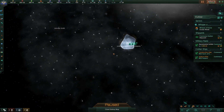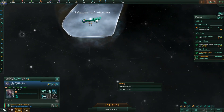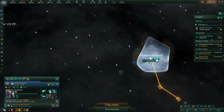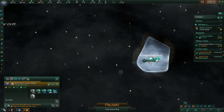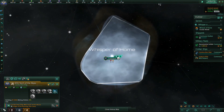Not a bad galaxy position. We want to push out and find where our neighbors are. Let's get a science ship out, check down here first — get some mineral production going.